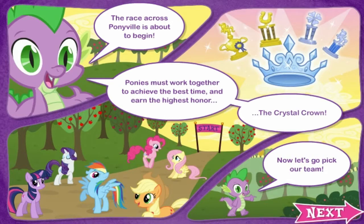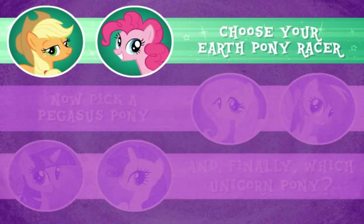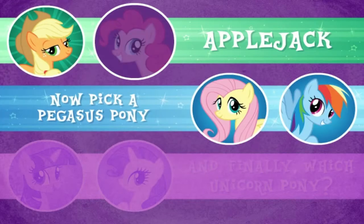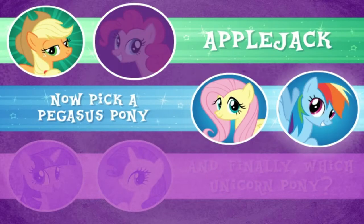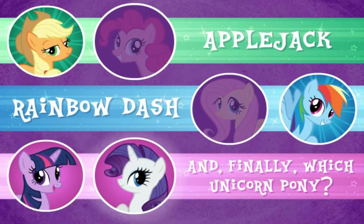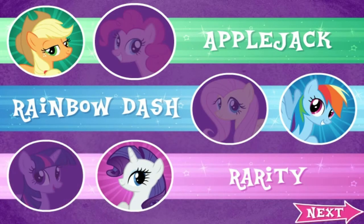The race across Ponyville is about to begin. Ponies must work together to achieve the best time and earn the highest honor — the Crystal Crown. Now let's go pick our team. Choose your Earth Pony Racer. I like this little southern one. Pegasus — this one looks kinda like a scene pony, and this one's kinda cool. So we have Applejack, Rainbow Dash, and Rarity. Beautiful names.